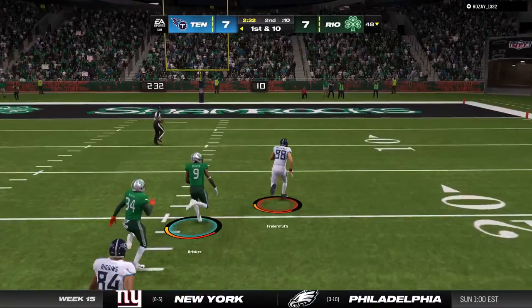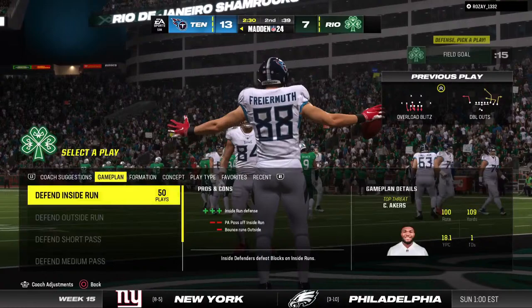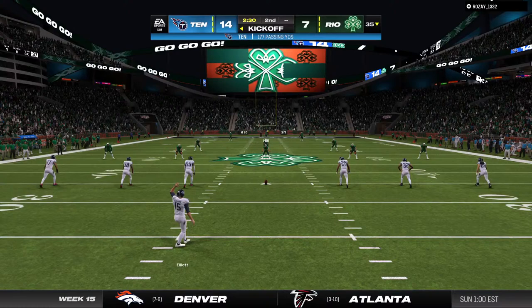Touchdown Titans! Pat Friermuth with his first touchdown of the year, and the Titans have taken the lead. When they drew that up, they didn't envision it ending in a house call, but he got it and took it all the way home. A really impressive run after the catch — really special. In today's NFL, those tight ends are often former wide receivers or bigger running backs; they just put them in position to get a great matchup and make plays like that. After the touchdown, here's Elliott to kick it away.